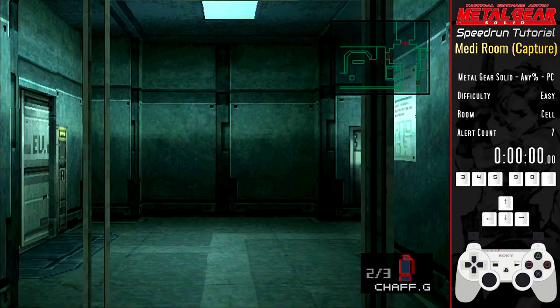Hello and welcome to this Nick RP Green speedrun tutorial for Metal Gear Solid Any% PC. In this video we'll be looking at the medi room and how to escape from capture. This room is identical for easy, normal, hard and extreme. Before we do get started I'm Nick RP Green, a streamer, videomaker and speedrunner. I stream speedruns of this and other games at twitch.tv/nickrpgreen every Tuesday and Thursday, so if you enjoy this guide consider checking out the stream.